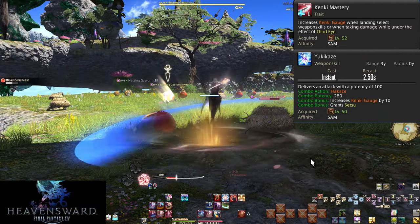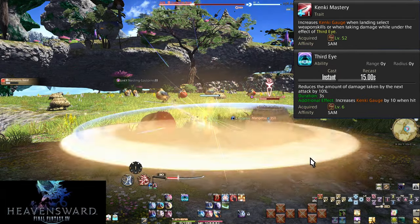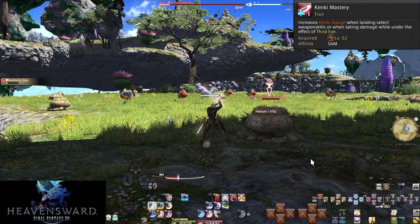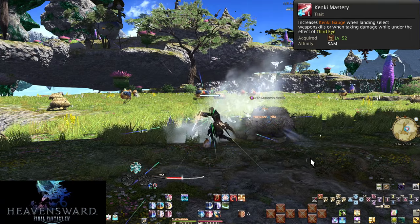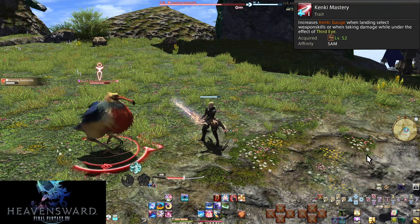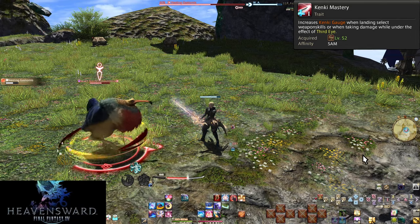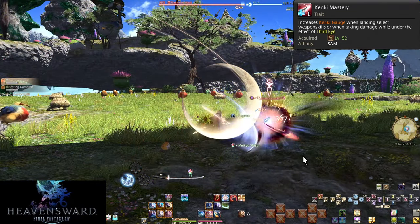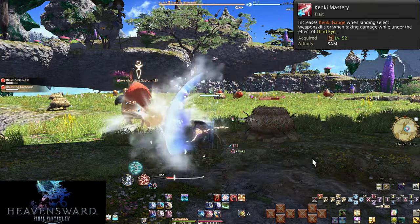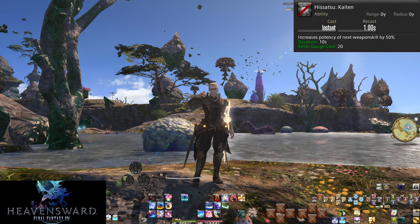Yukikaze grants 10 Kenki, and Third Eye gives 10 Kenki if the shield blocks an attack. Without Third Eye gains, it takes 3 full combos to get 20 Kenki in single target and 4 combos in AoE. The full Gekko, Kasha, and Yukikaze combo leads to 20 Kenki. Hisatsu Kaiten no longer exists, and everyone rejoiced.